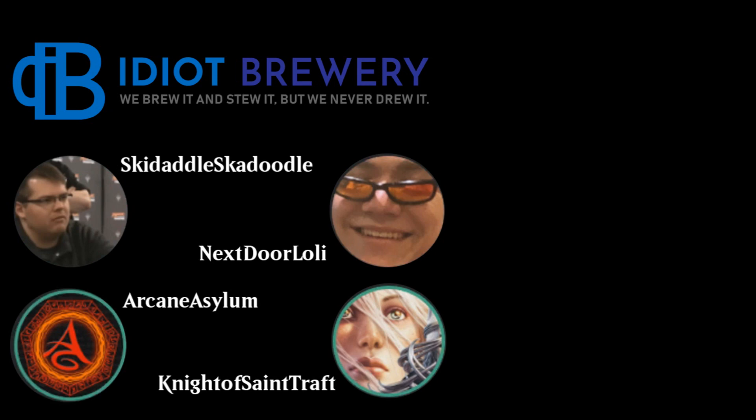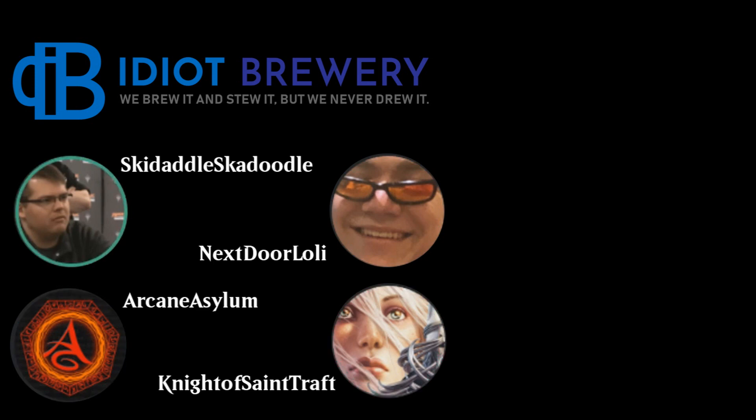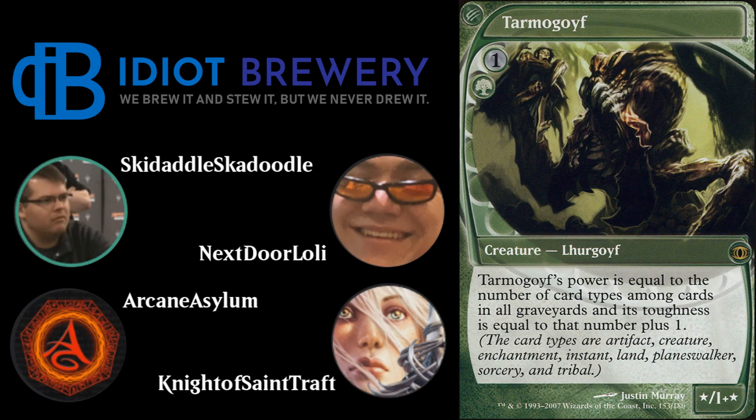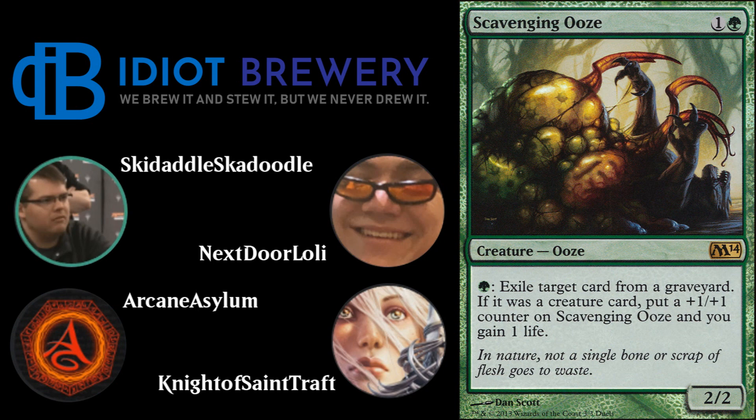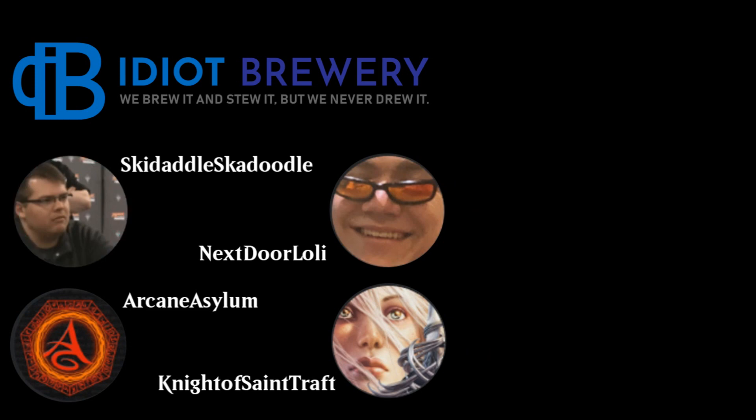Next up: Naya Traverse Zoo. This isn't just any normal Zoo deck — we're playing Traverse the Ulvenwald. The standard Zoo stuff: four Goblin Guides, four Wild Nacatl, four Tarmogoyfs, one Scavenging Ooze in the main board, two Tireless Trackers, and three Lightning Bolts. Now for the spicy stuff: two Eidolon of the Great Revel in the main board, two Knight of Autumn, a single Magus of the Moon, and two Militia Buglers.